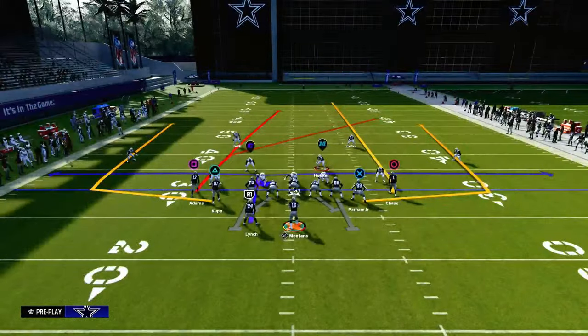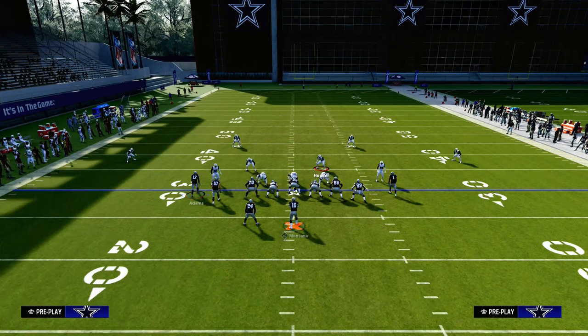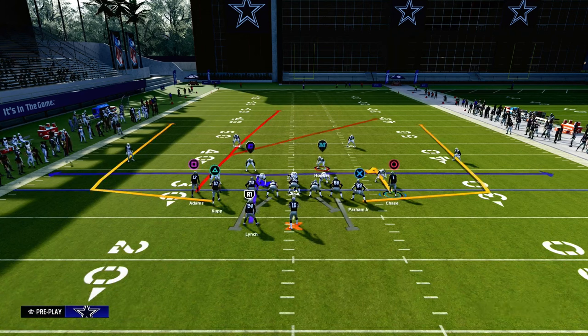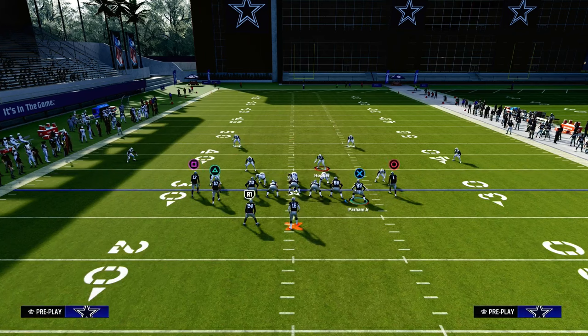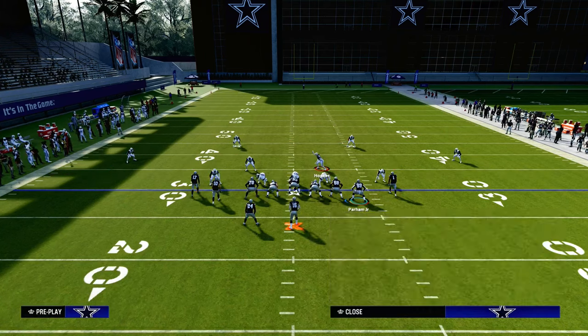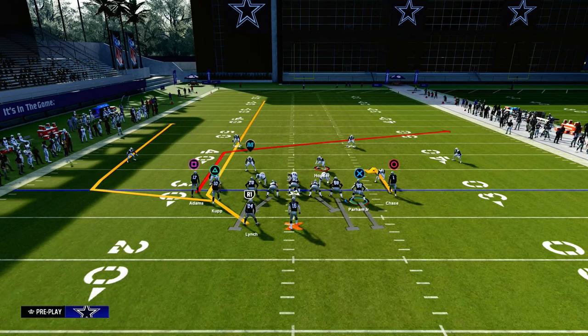So how do you set up a play that's going to beat double Mabel quick and also give you the ability to pick up pressure? The way zone works in this game, you actually don't need to pull routes like you did in previous years. What we can do is hitch the right-side receiver, block the tight end to pick up the pressure, ID the blitzer if you want to, slot apprentice post the left side receiver, and either ghost route the running back or put him on a streak.